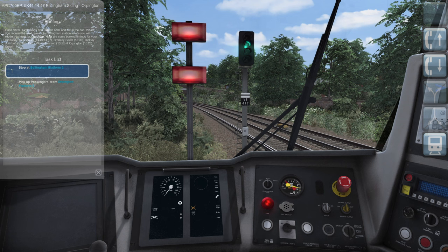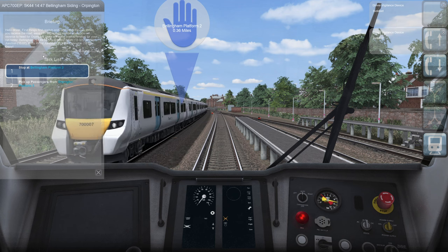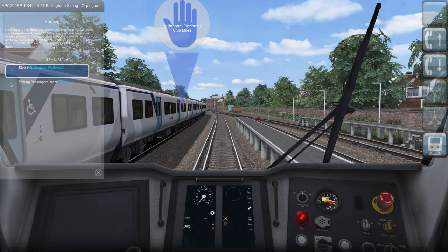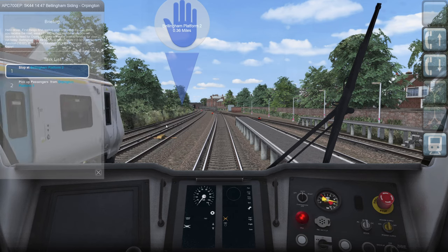Hello driver, first things first, switch ends. They could have done that for me - that's just laziness on their part. Set up the cab when you receive the road, ease into Bellingham Station where you will reverse to head for Orpington. There's another one going past. Here are some book times for your run today - lovely.